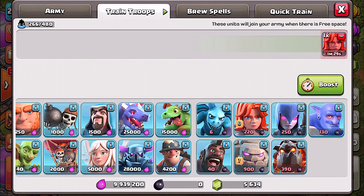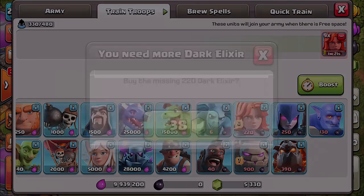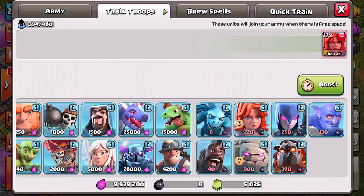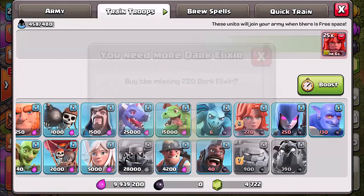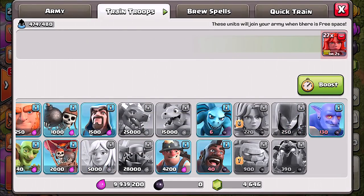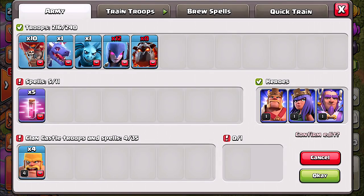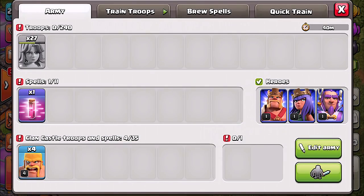Oh shoot, I'm out of dark elixir. I'm going to have to do it this way then. We'll have to go into an attack. I just got to do all of these — we'll see if we can go do an attack and show off what the Valkyries look like. I actually just gemmed 27 of them, didn't even need that many. Got to get rid of these troops that we don't need — no thank you. Okay, we got 27 Valkyries, let's go ahead and train these up.